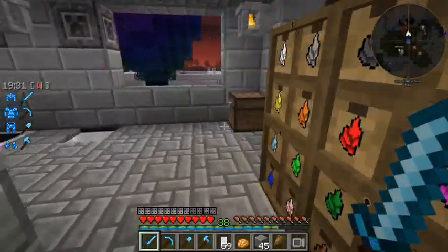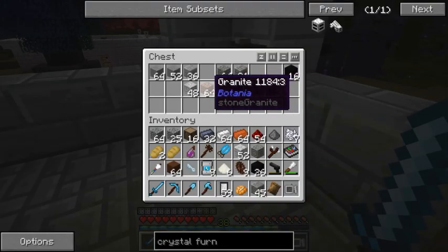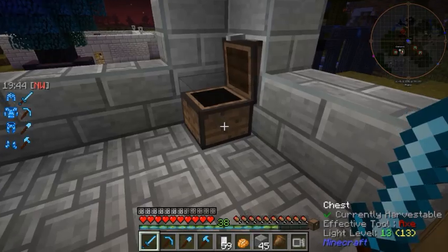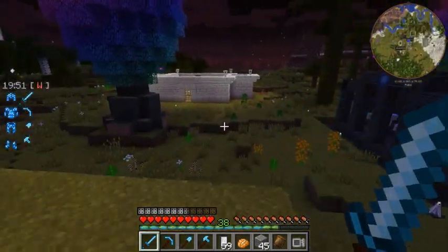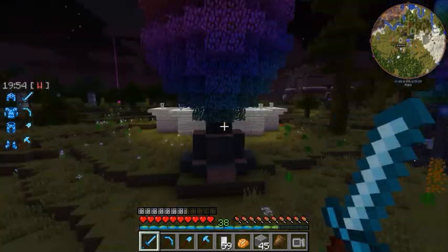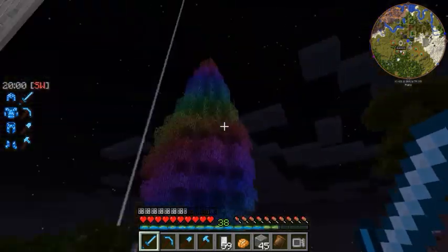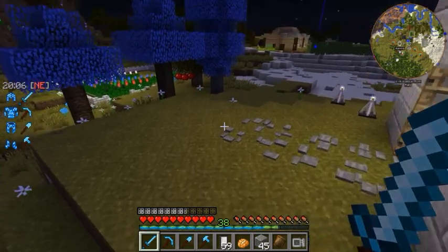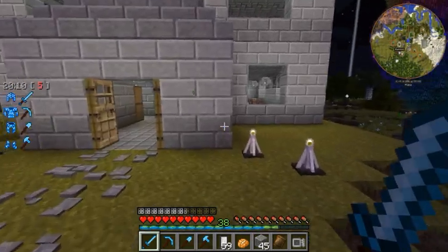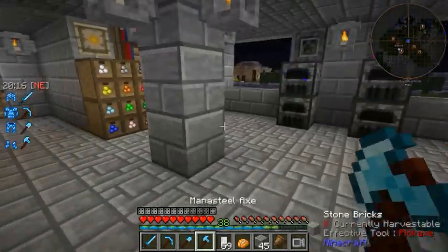For the housing for the water mills I'm going to use this granite here. Granite, diorite, andesite, and basalt are made with Botania — you just throw some smooth stone into a mana pool with an alchemy catalyst under it and you're good. Also, I got rainbow trees now, so if I ever need ridiculous amounts of dyes or some golden apples for who knows what, I'm all set.